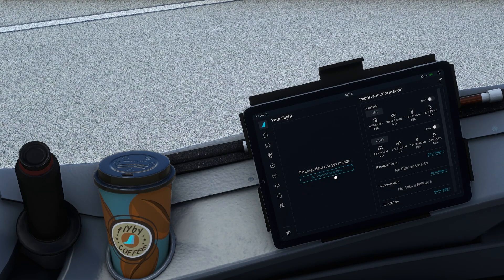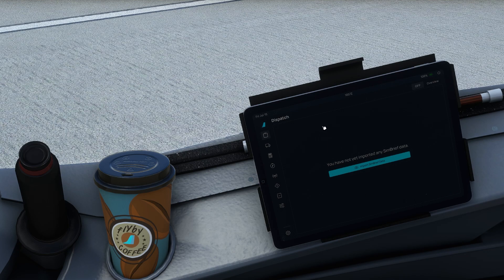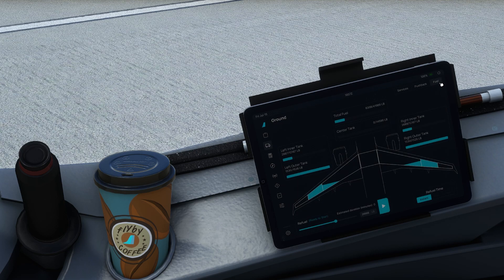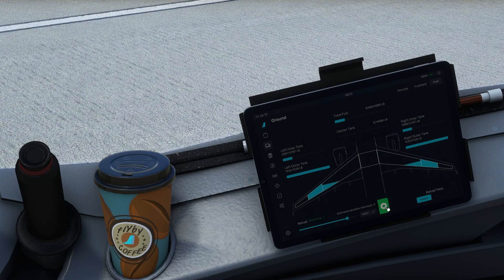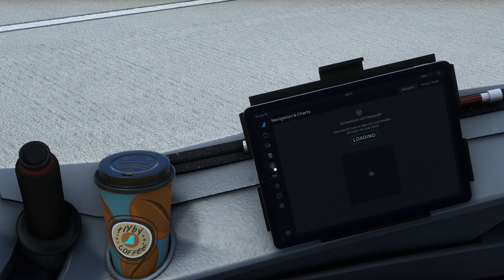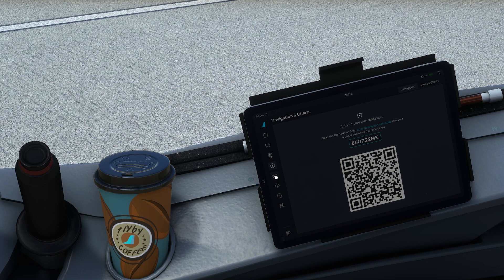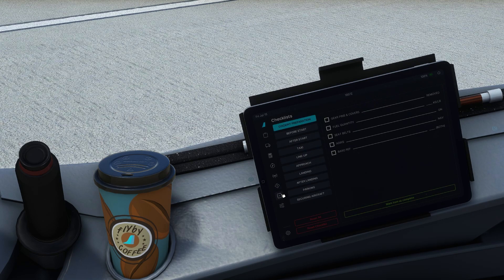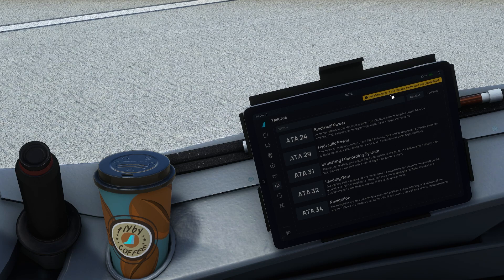You can import SimBrief data and access pretty much everything in the EFB. You can do pushback, fueling, the performance calculator, Navigraph charts, VATSIM air traffic control, and failures — although failures may or may not work correctly since this isn't the native fly-by-wire aircraft.